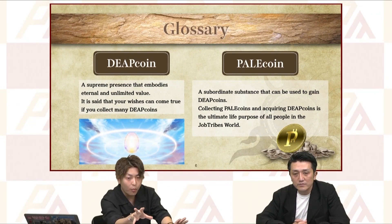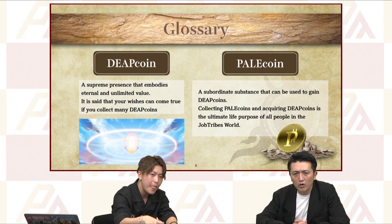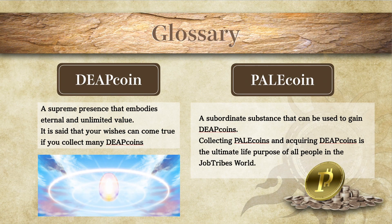There are two types of coins in Java Trials. The Deep coin is the cryptocurrency that we issue. Pale coins are in-game coins. So if you get a lot of pale coins in-game, you can exchange pale coins into Deep coin eventually. So that's a little bit complex, but not that complex.